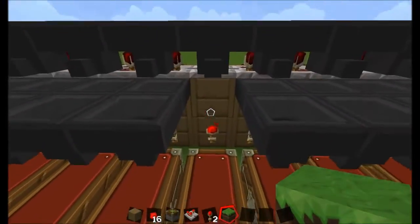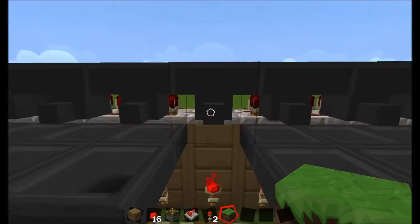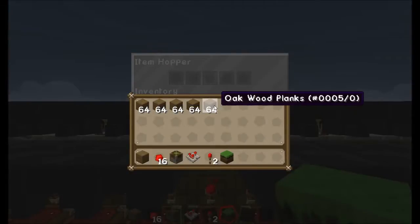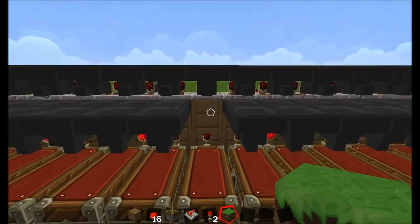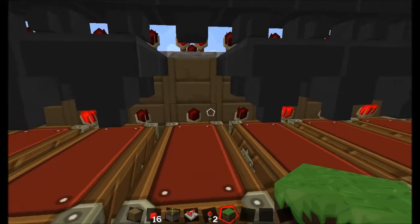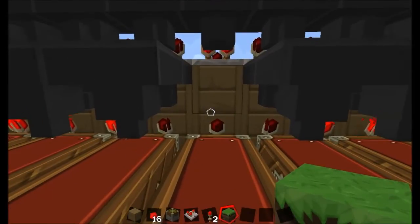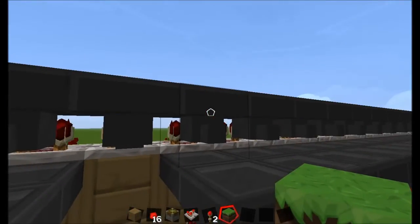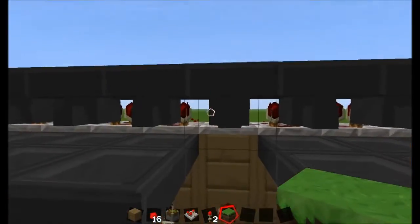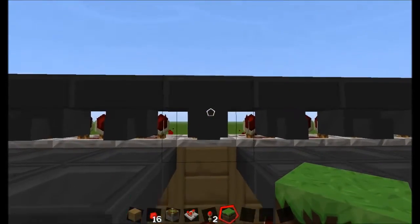I'm about in the middle of the chain here. I took out the hoppers underneath so that whatever we stick in the item filter won't go anywhere, and we can look at the signal strengths coming out of the comparator behind it. Let me go ahead and open that, and we'll put an entire stack of oak planks in. Now, as you can see, not only has this redstone torch turned off, but the redstone torch to either side of this has turned off.